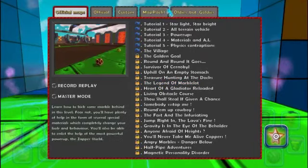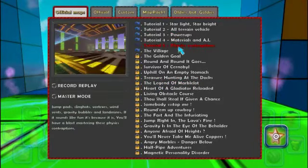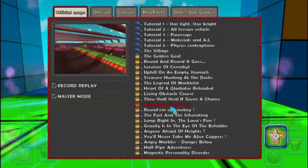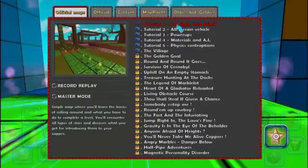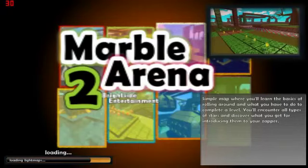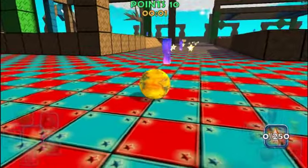Now here we go — you get a choice of your levels. You've got 5 tutorial levels and then it goes on to the real harder levels. I think I'll just choose a tutorial one. And here we go.